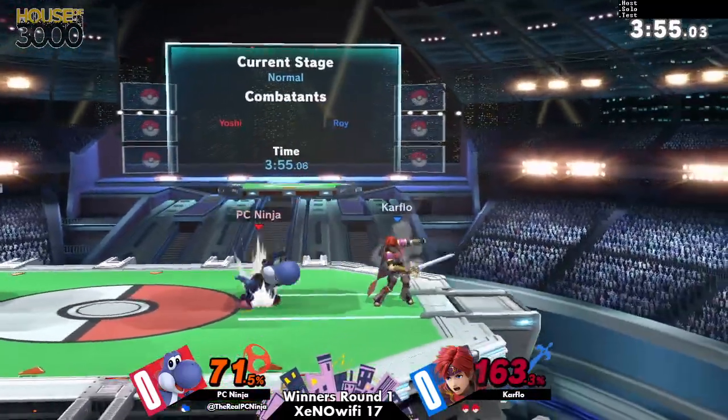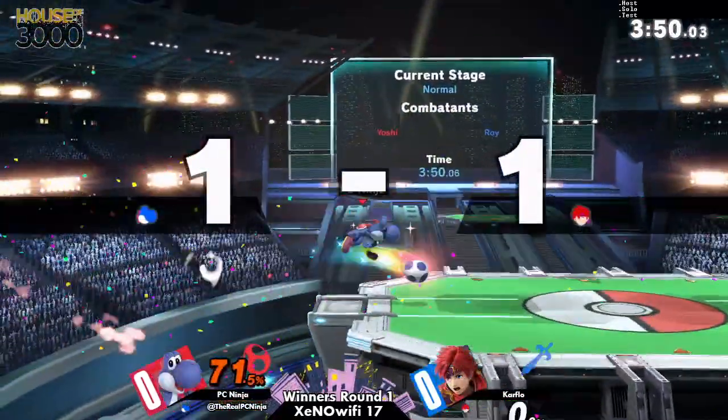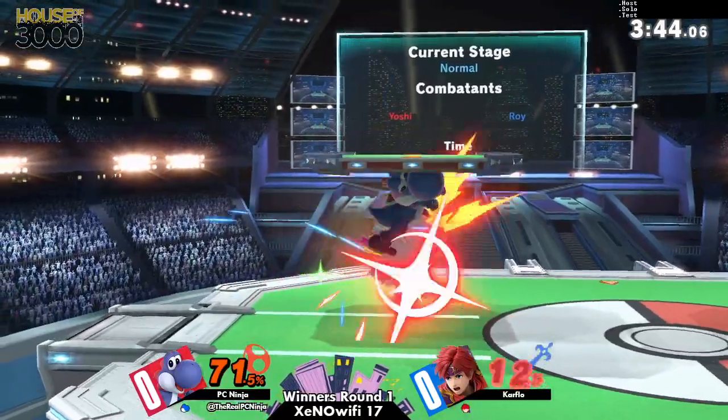Roy doesn't have that many options coming off the ledge, so if you're generally in that area close to the ledge you should be able to punish it. But PCNinja's at 71%, and he's like three or four interactions away from just completely taking the stock.